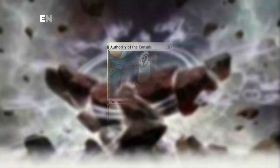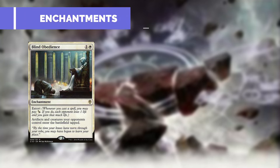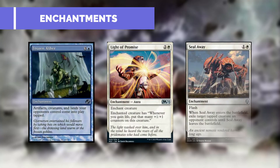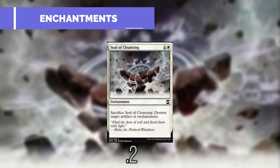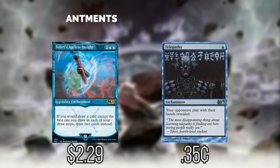Moving on to our enchantments: Authority of Consuls makes creatures our opponents control enter tapped, and whenever a creature enters under an opponent's control we gain one. Blind Obedience does much the same except it affects their artifacts as well, and we can use Extort — whenever we cast a spell we can pay one, each opponent loses one and we gain life equal to the life lost. Dawn of Hope: whenever we gain life we can pay two to draw a card, and it can also create 1/1 white soldier creature tokens with lifelink. Deafening Silence makes it so each player can't cast more than one non-creature spell each turn. Frozen Aether: artifacts, creatures, and lands our opponents control enter tapped. Light of Promise: the enchanted creature has whenever you gain life put that many +1/+1 counters on this creature. Seal Away lets us exile a target tapped creature until Seal Away leaves the battlefield. Seal of Cleansing keeps our opponents in check — we can sacrifice it to destroy target artifact or enchantment. Teferi's Ageless Insight: if we would draw a card except for the first one we draw each turn, we draw two instead. And Telepathy: for one blue mana our opponents play with their hands revealed.